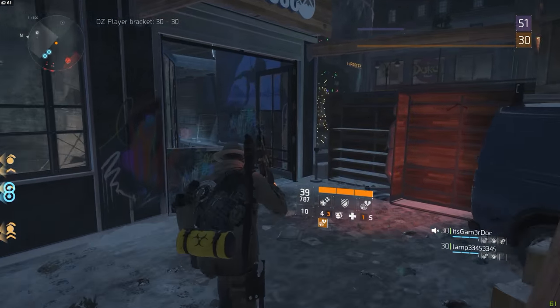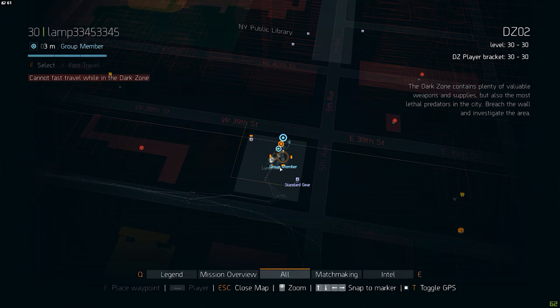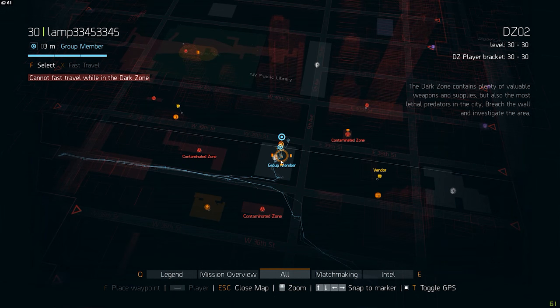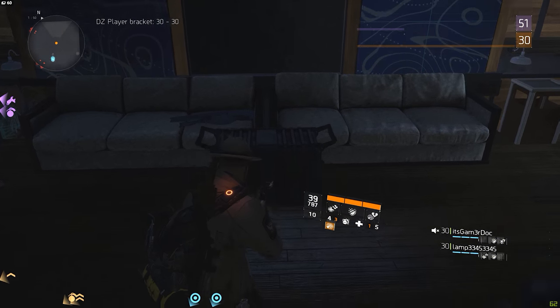The next chest in DZ02 can be found in the Caucasus Sports Store — I think that's how you say it. You can find this store next to the intersection between 5th Avenue and 38th Street. Walk through the front entrance, head over to the big staircase, and the chest should be right in front of you.